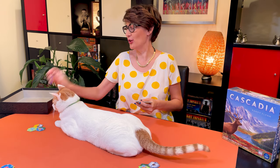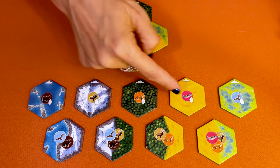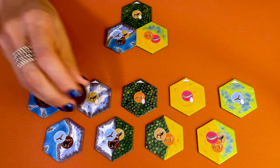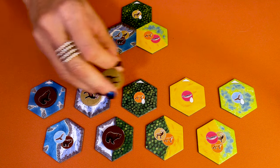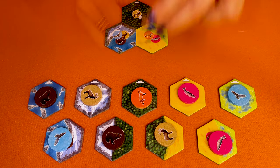Let's set up the game, starting by giving randomly to each player one of these starter tile habitats. You have rivers, mountains, forests, prairies, and wetlands habitats. On these, you can place wildlife tokens for grizzly bears, Roosevelt elks, salmon, red-tailed hawks, and red foxes.